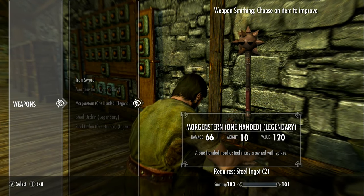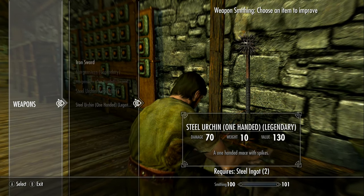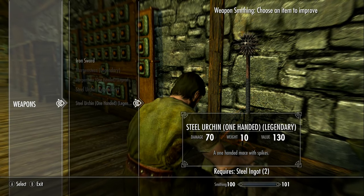I like the style of the Morgan Stern a little better, but I do like the style of the Urchin too.